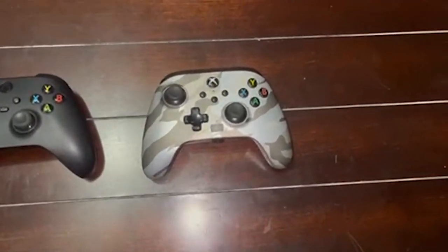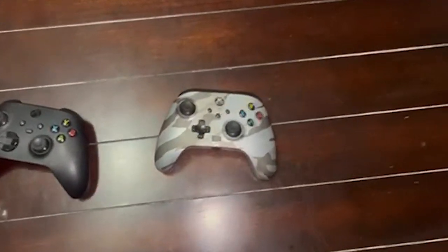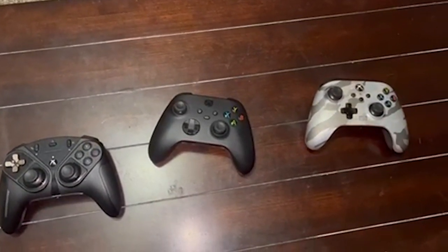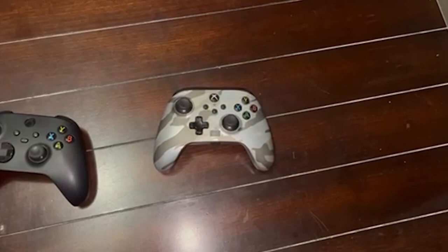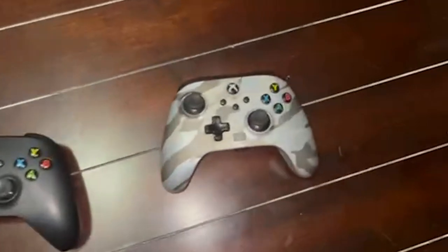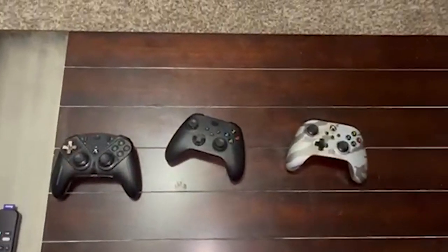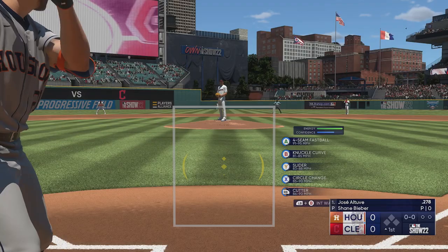The one I recommend is a wired Xbox controller available at Walmart and probably GameStop as well. It's the Power A Xbox One controller and it's only $30. It gets rid of the latency you see in pinpoint pitching and the PCI when you hit. It's actually cheaper than your standard Xbox One controller, which is crazy — those are $60 and this is $30. I did get some stick drift after a few months, but it's still manageable and it's much better than the standard controller.